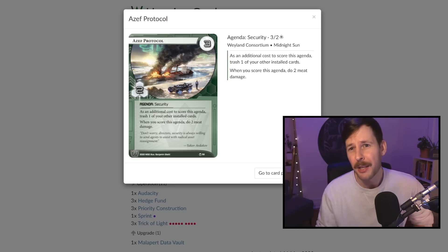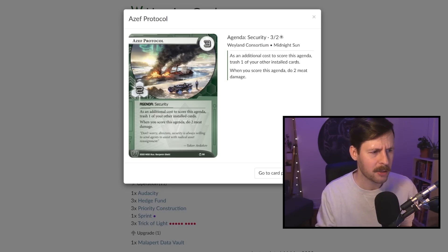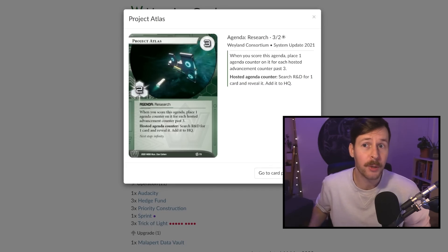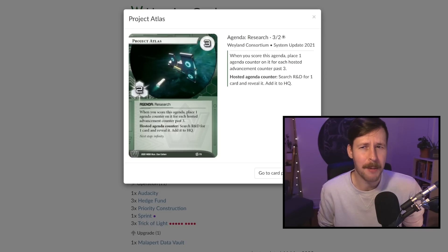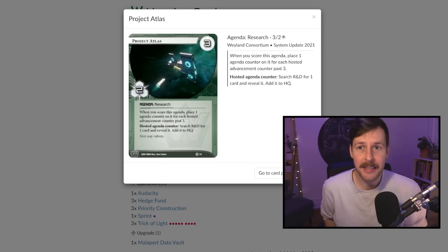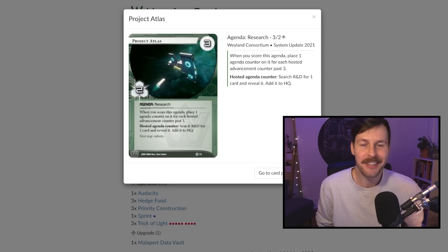We have Above the Law, we have AZF Protocol — watch out if the runner has one card in hand, you can fast advance for lethal. And very importantly, we have Project Atlas. This is a 3/2 agenda, and you really want to go out of your way, especially in the early game, to get one or two extra advancement counters over that 3/2 limit to get the Project Atlas ability. That Atlas counter is almost like converting it to a four-point agenda — it makes the deck a lot more consistent.